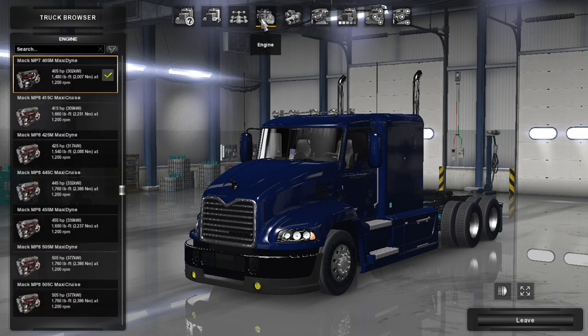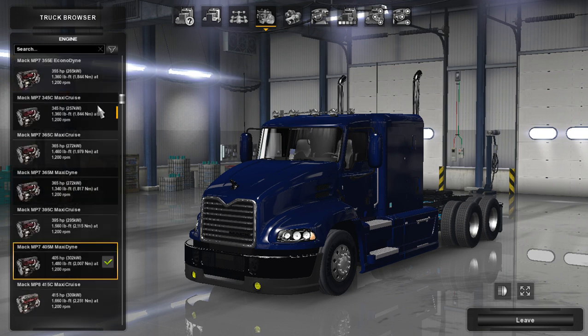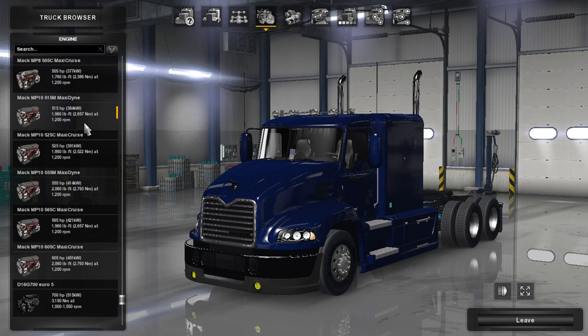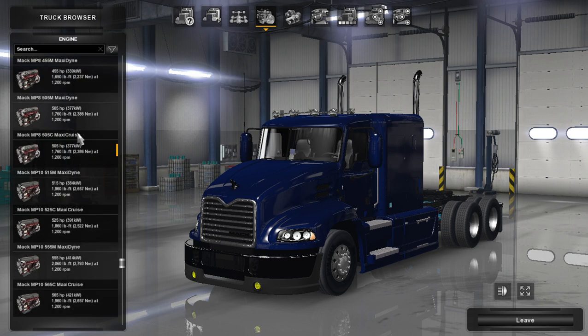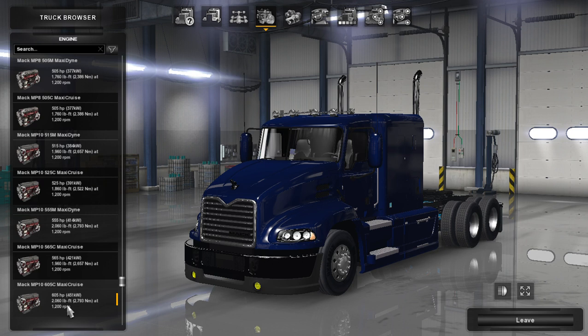For engines, you don't have Cummins, Caterpillar, or Detroit Diesels - all you have is Mack engines. The Mack MP8 and various other Mack engines range from 325 horsepower up to 605 horsepower. The engine that pops up for me in quick jobs tends to be around the 505 Maxidyne. There are also two other engines I think might be Volvo engines - I'm not really sure, because Volvo did buy Mack. But I'm just guessing at this point.